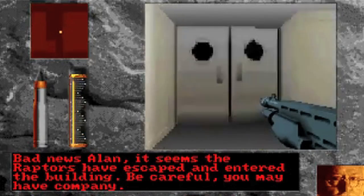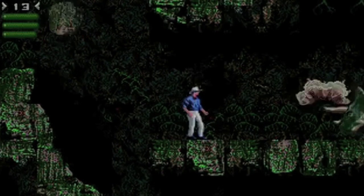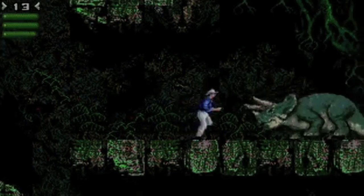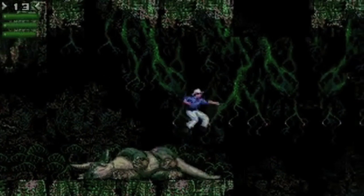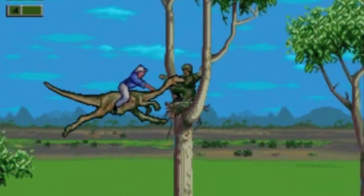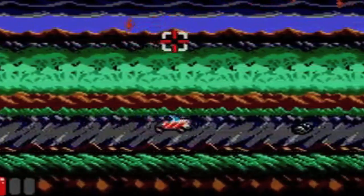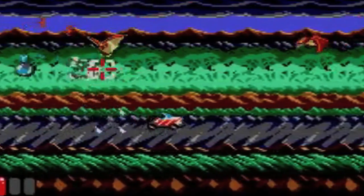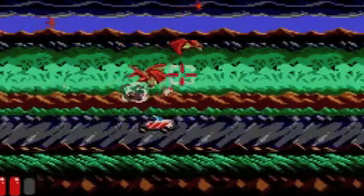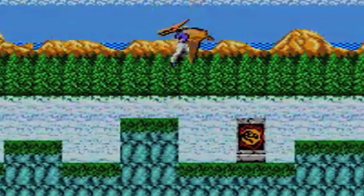The Sega version for the Mega Drive, also released in 1993, was a slickly animated side-scrolling platformer which, weirdly, let you play as Dr. Alan Grant or as the velociraptor. A sequel, Rampage Edition, was also released in 1994. The Master System and Game Gear versions were developed in Japan, differing dramatically and featuring chunky Jeep driving sections and agile platforming, but they ditched the option to play as the Raptor.